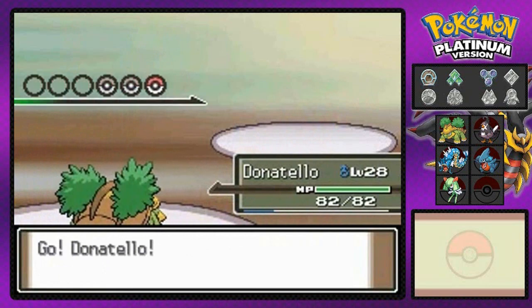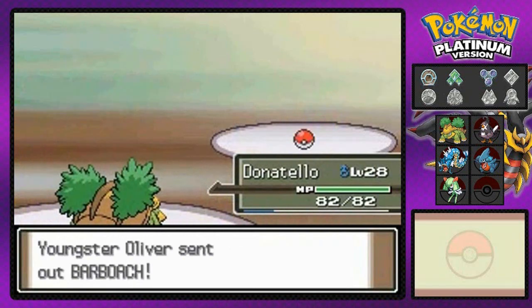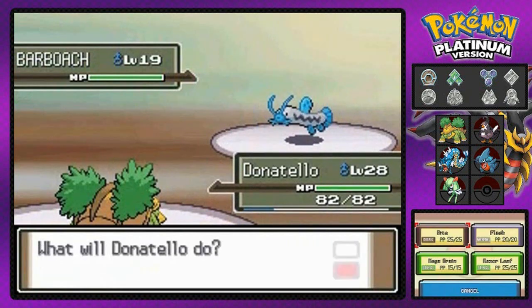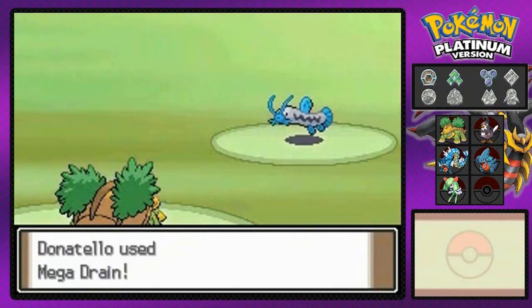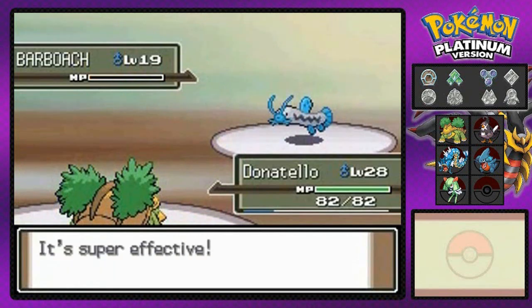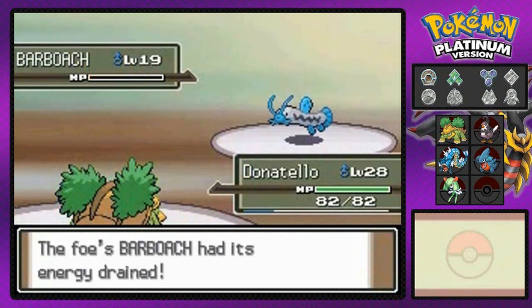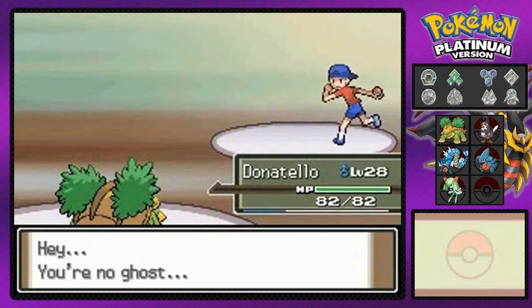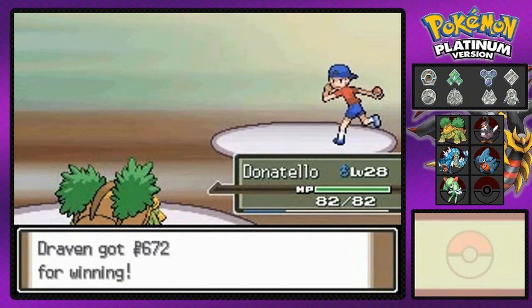So I'm going to switch them out, going with Donatello right here, and we're going to be going up against a Barboach. I know I butcher a lot of names, but thanks to Pokedex Pro, that will change in a little bit. Eat it, Barboach! And so we defeated Youngster Oliver right there.